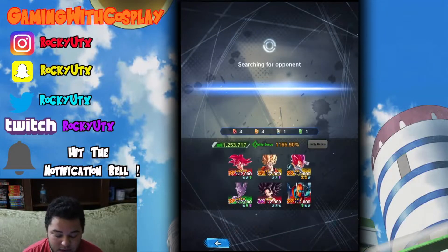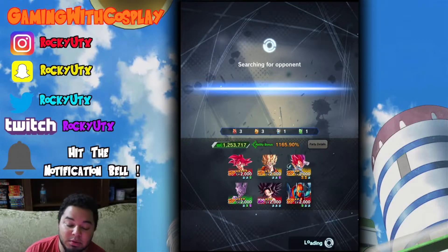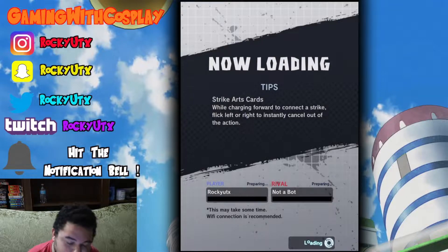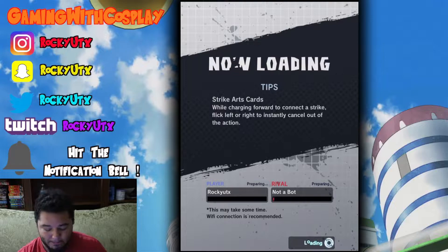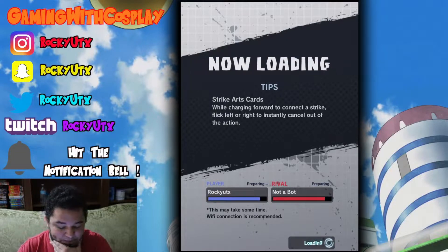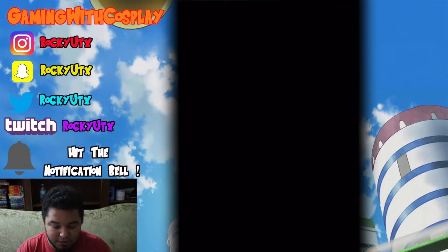We get a total of 1,165.9% for the ability bonus at 1.2 million health. This should be very interesting. Red takes out Perfect Form Cell, yellow takes out Super Boo — purple. Yellow takes out Super Boo, yeah I'm right. Let's see how we do — I like his name: 'Not a Bot.' Straight to the point.